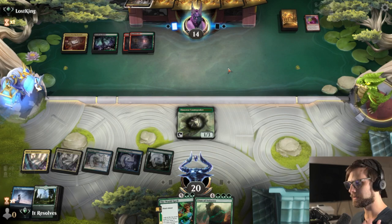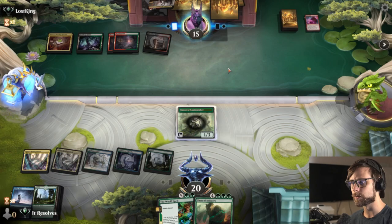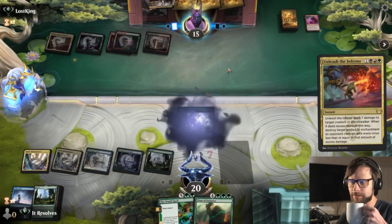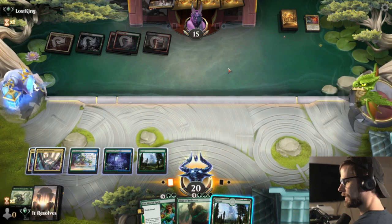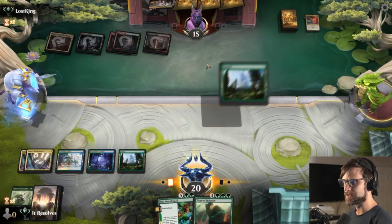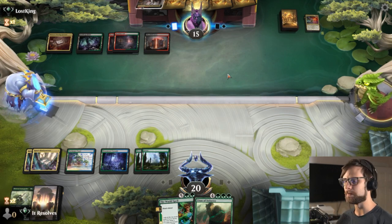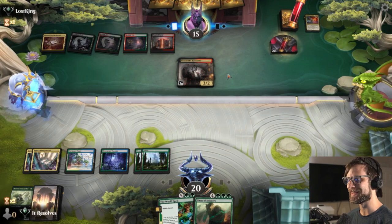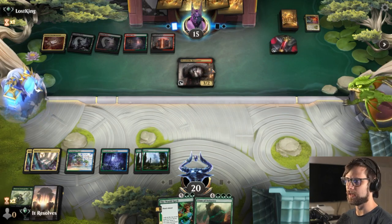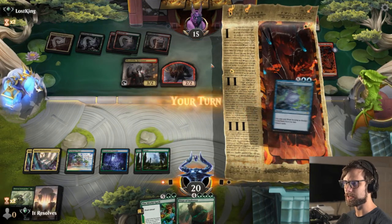If that Loam Speaker survives, that does mean we are going to get either a World Spell or a Titan on the field. It looks like it won't — that's okay. We'll just play land and pass. Hopefully we get another land on top, but truthfully at this point there are a lot of live draws. We really just don't want to hit a seven-drop at this point, and if we can avoid drawing one we should be okay.